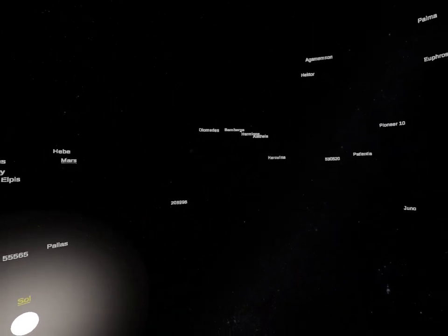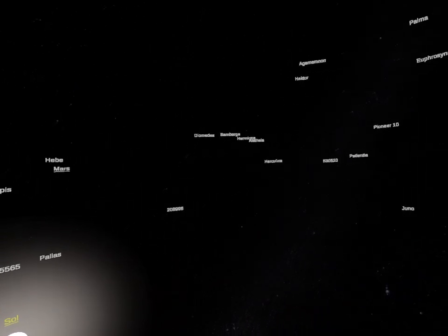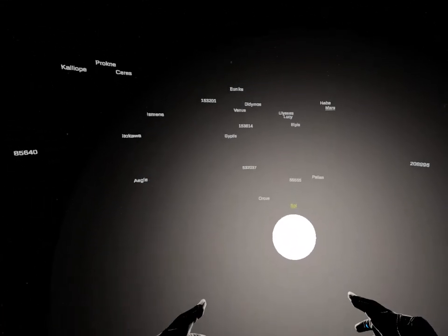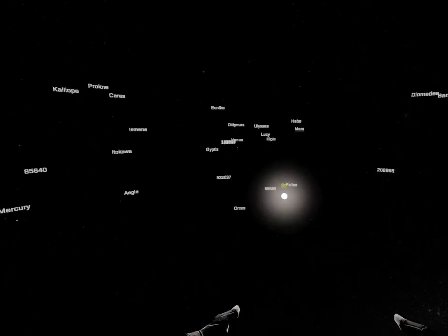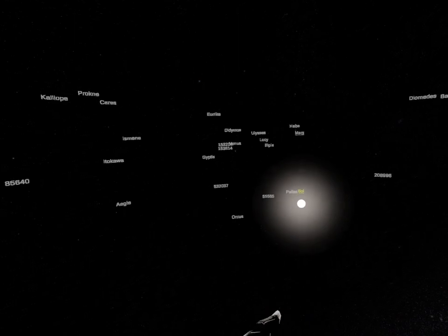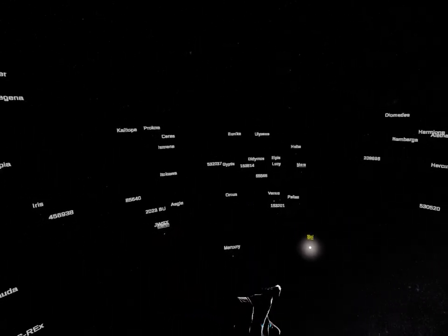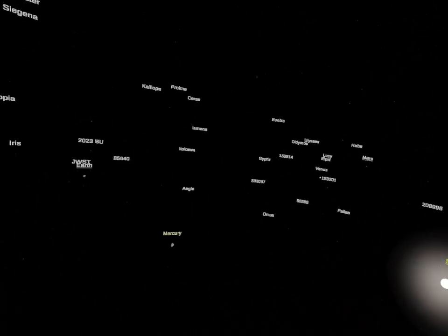There's not just celestial objects — well, I guess they're all celestial objects — but there are satellites. So these aren't just planets, but there are moons, asteroids, satellites. All kinds of different celestial objects. And you can go in closer or zoom in. There's Mars, there's Venus, there's Mercury.